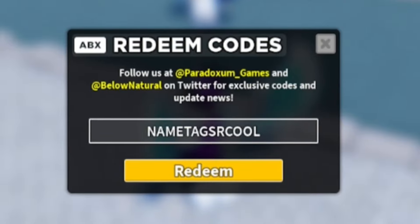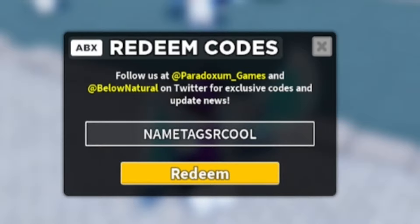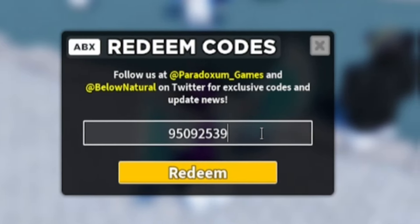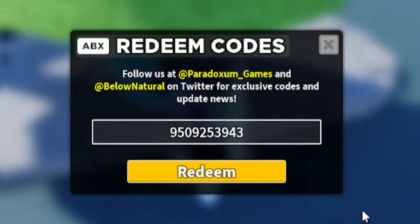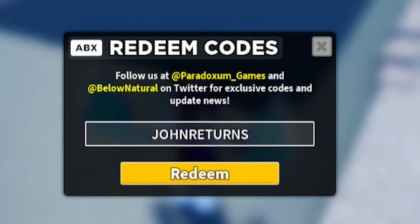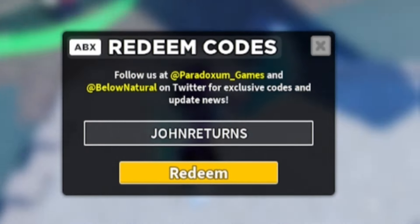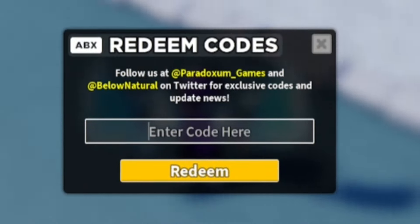After redeeming that code, enter this one: 9509253943. That'll give you the John skin for the Militant tower, which is quite nice. Then redeem JOHNRETURNS — J-O-H-N-R-E-T-U-R-N-S — which also gives you the John skin for the Militant tower.